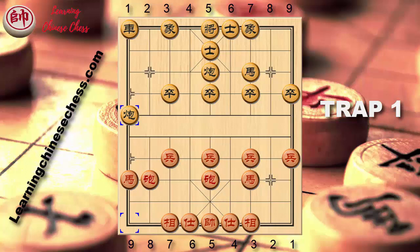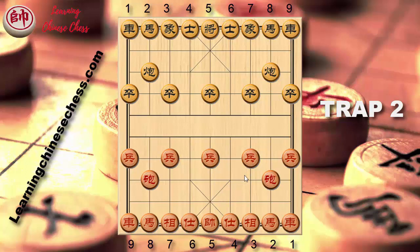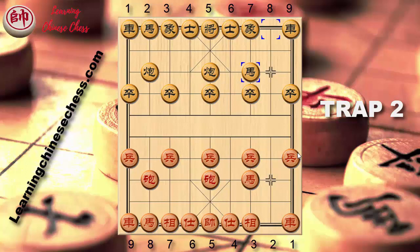You should notice this and maybe use it someday. Let's go to the 2nd trap — using the Same Direction Cannon to catch both chariots of the enemy. Cannon 2 to 5, cannon 8 to 5, horse 2 plus 3, horse 8 plus 7. As in the previous match, red played chariots 1 plus 1 and black played chariots 9 to 8. Chariots 1 to 6 to control the cannon. Last match, black played chariots 8 plus 4, but you can't trick people with just the same move twice.